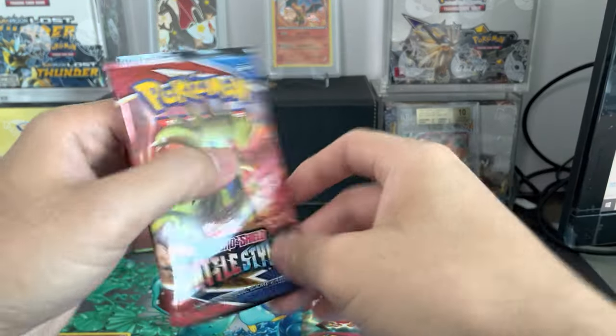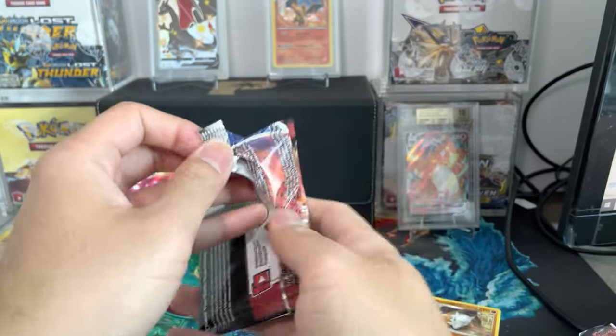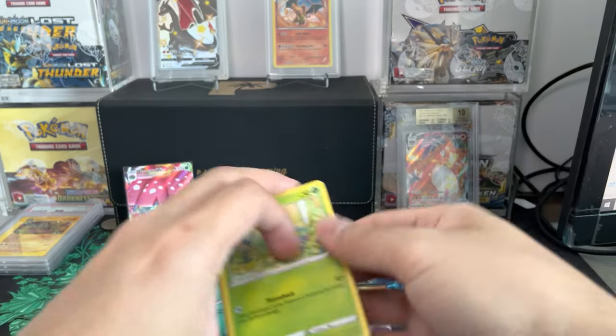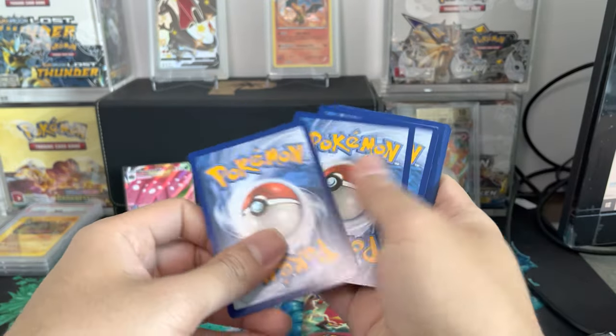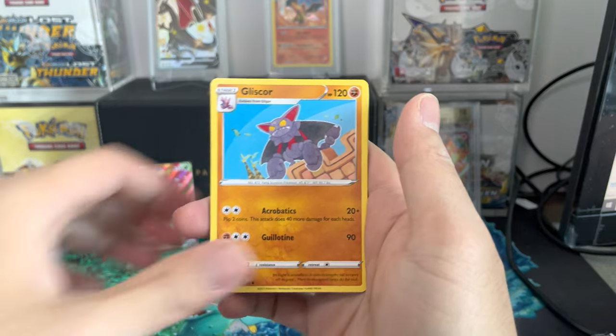We're going to continue with Battle Styles and then leave Darkness Ablaze for last, just because Darkness Ablaze — there's a Charizard in there, that's potential. Let's find out what we can do. Code card for you. What do we got?